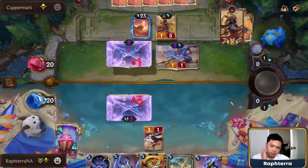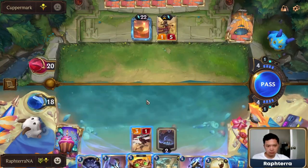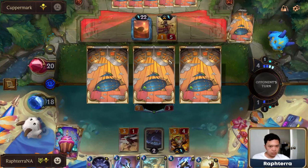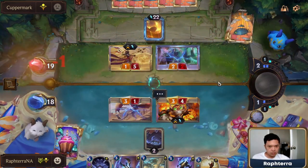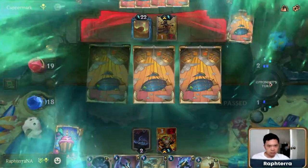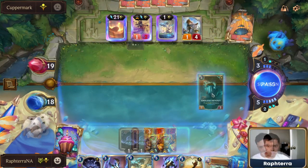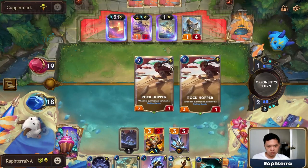Here, my opponent needs to attack to progress Azir's level up, which means he trades with my Endless Devout. Playing Ziggs and Endless Devout consecutively on turns 3 to 4 is something that will happen often — this is where you can start inflicting chip damage to the enemy Nexus. I played Wastewalker here because the Sarcophagus will countdown next turn, and we want to get the bonus stats.